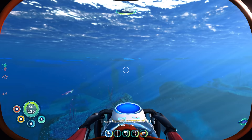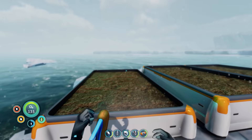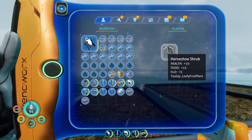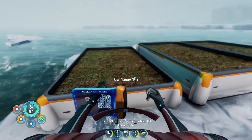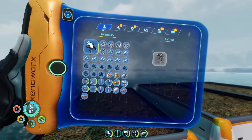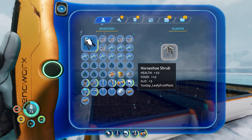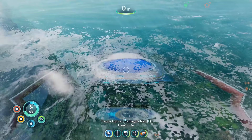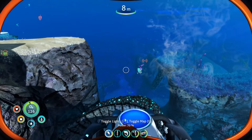Back home safe. Going to try planting the shrub nut in the exterior grow bed. Yes — I can place it! Planted it. Hopefully this one shrub nut becomes our genesis seed and eventually produces half a dozen more, which we can keep replanting for a basically unlimited food supply. Only downside is each shrub nut takes four inventory slots, so they're not very space-efficient to carry around. But as a base food source it should be great.